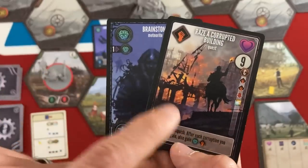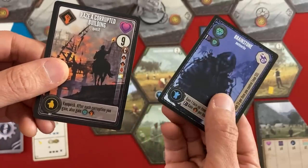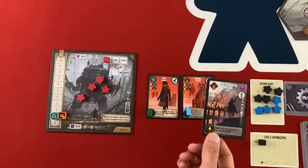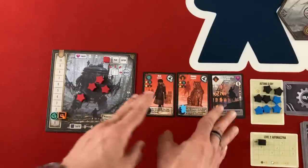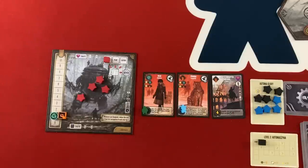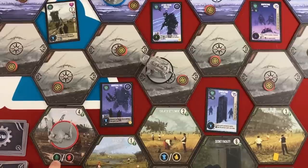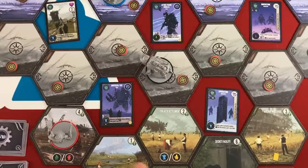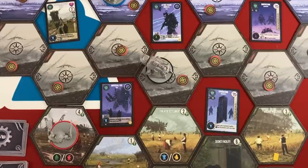Between the two drawn cards, the quest that lets me vanquish and gain bonuses for doing so seems to fit my mech's attack ability really well — so I'm going to discard the other one and take 'Raise a Corrupted Building.' When you gain a card it goes to the right of your played area with no benefit until you refresh. This quest needs a yellow worker, and I still have my gather for the turn. My location can only give me green or red — I already have green, so I'll get the red for diversity in case I get a red card later.